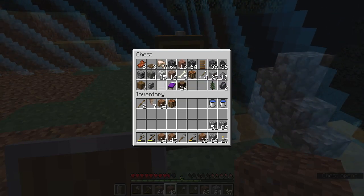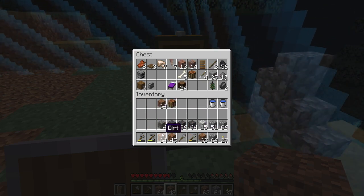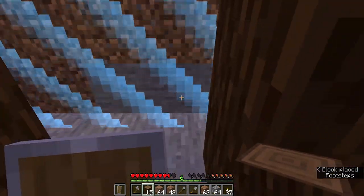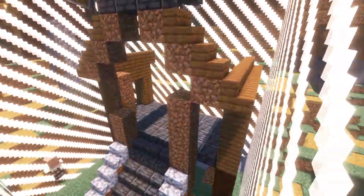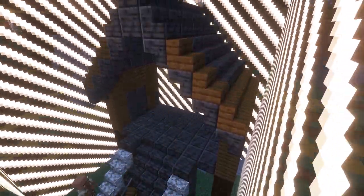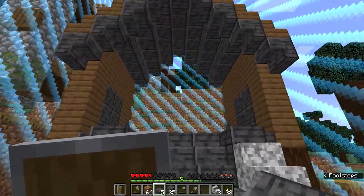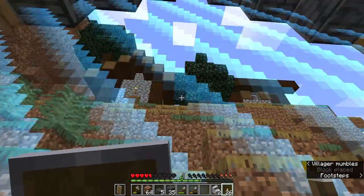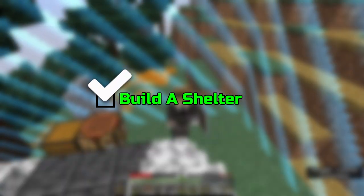We don't have a lot of items to build a house, but we do have a decent amount. It might look bad but we're going to do the best we can. With food being a problem, I'm thinking about building this three blocks high and then having a nice little farm underneath. And just like that, our first real shelter is done. It's not a home yet, it's just our shelter — I left the back part open so we can expand as the world grows.